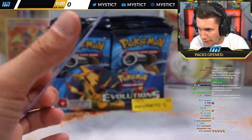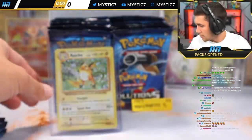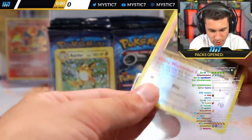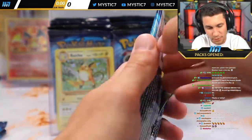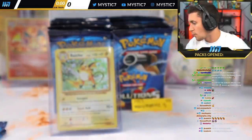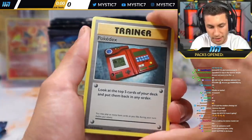Holographic Raichu out of pack number one. Love that card. What's up, happy Fourth! Going well — grinding out a freaking XY Evolutions booster box. We got some Eevee Heroes and Chilling Rain to get through as well. We're going to have to start moving sort of fast — not every day you get to open an XY Evolutions booster box, but we have about two and a half hours to go.